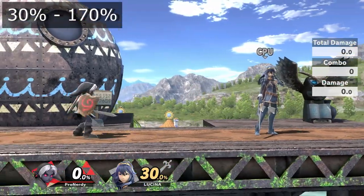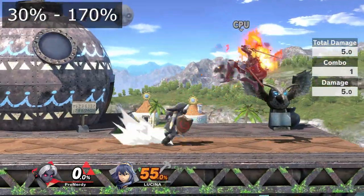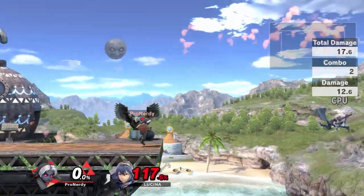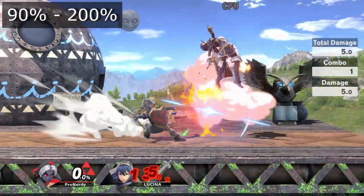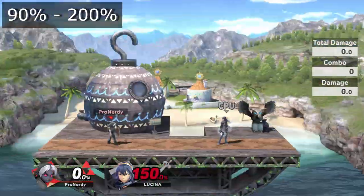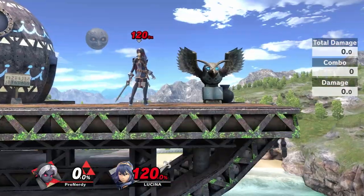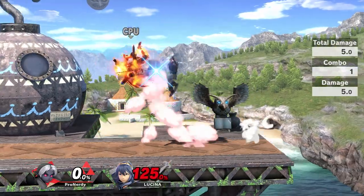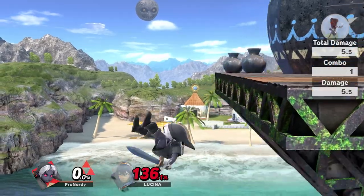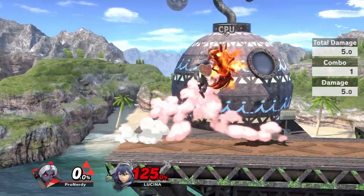For some more basic arrow combos, at mid range, arrow to nair is true from 30 to 170 percent. Another basic combo at close range is arrow to up air from 90 to 200 percent. For both of these combos, it is important to flick your control stick forwards slightly before the aerial. A flashy kill confirm you can go for is wall jump to reverse arrow to dair. This combo is a good mix-up to use when at ledge, but it shouldn't be used too much or else it will become predictable.